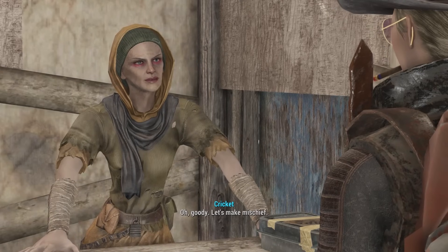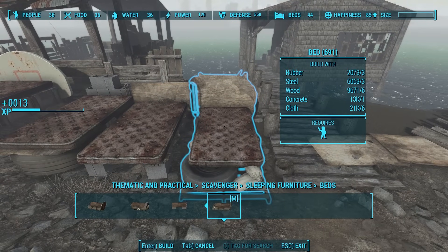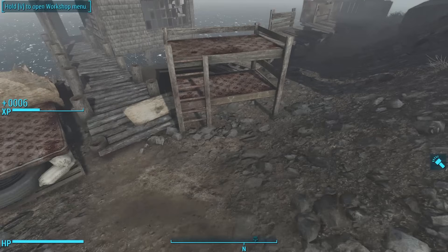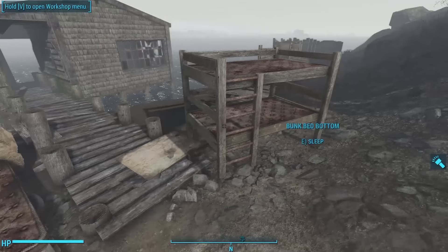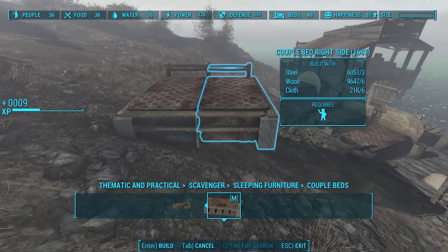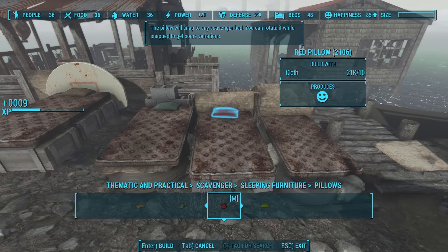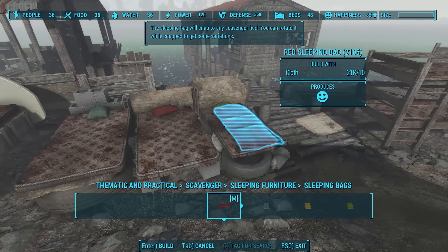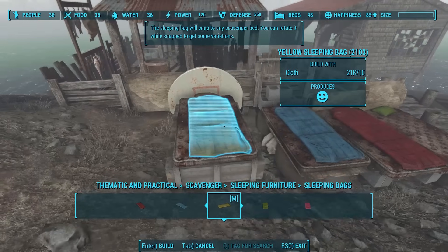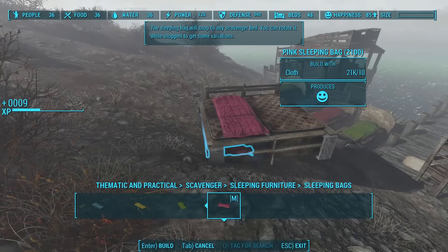We've just scratched the surface with Thematic and Practical. This mod comes with a lot of really cool furniture that looks scratch-built. He has a wide selection of beds made from cinder blocks, crates, plywood, dirty mattresses, and a whole bunch of stuff. He's also got a really unique bunk bed that comes in two pieces — the bottom bunk and the top bunk with ladder — and they snap together perfectly, counting as two beds in your settlement. He then has a couple's bed that also comes in two pieces; snap each piece together and it counts as two beds. You can dress your beds up with pillows that each snap in place and can be rotated, and he's got cool sleeping bags you can snap on top of mattresses that work on all the beds.